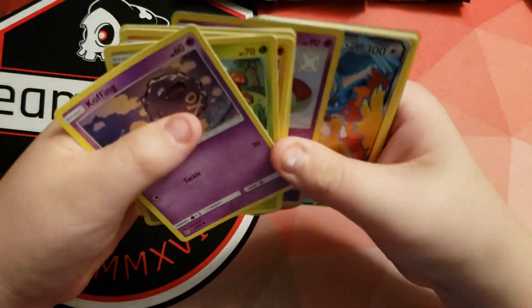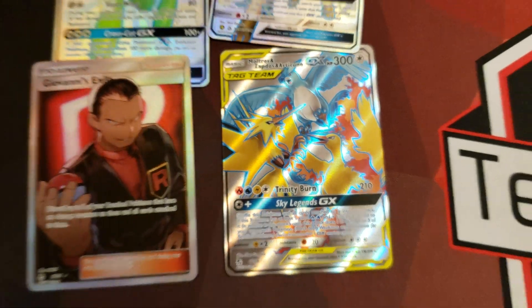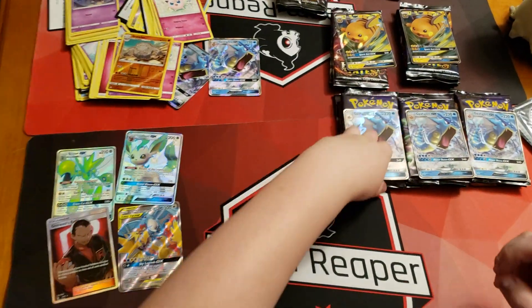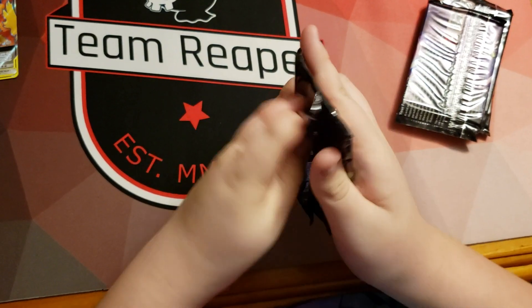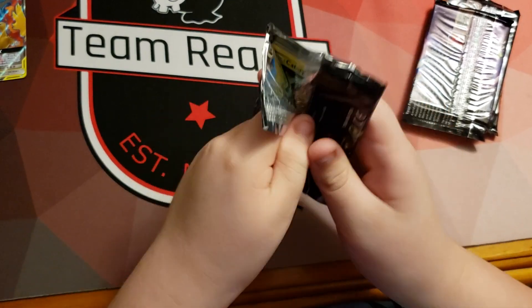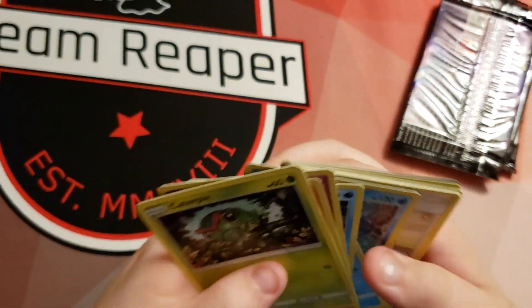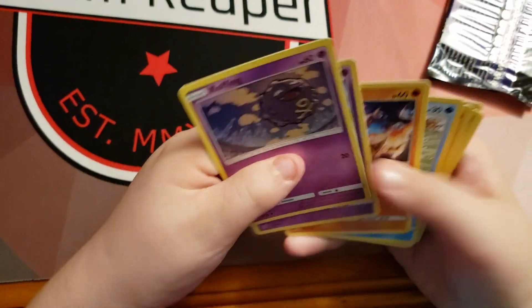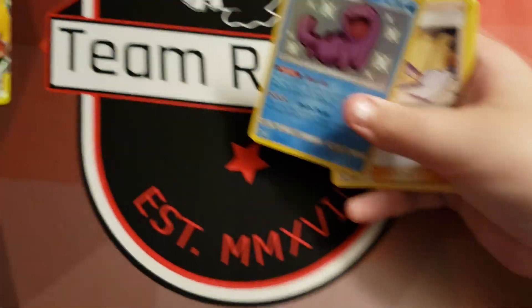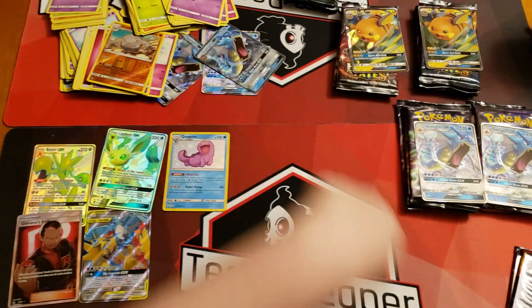I'm not gonna put all our hope in it, but wow — four pulls out of two tins, pretty good! Not bad at all. Let's go to the next. Oh wow, cool — Shiny Quagsire! He's derpy — awesome!